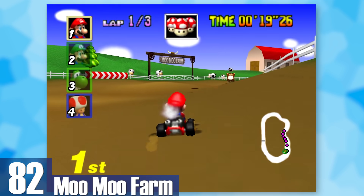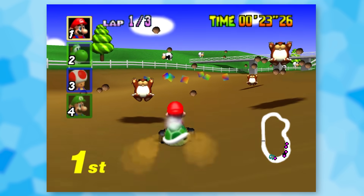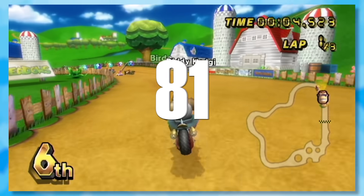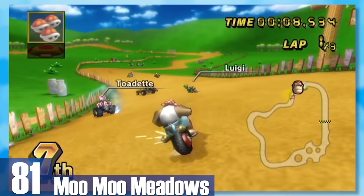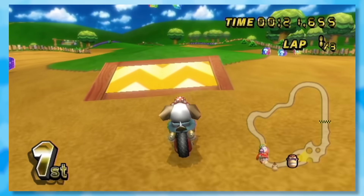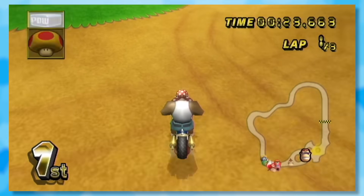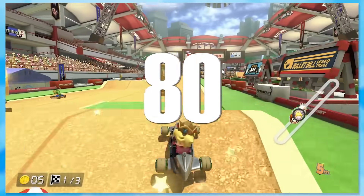82: Moo Moo Farm. There's a bunch of Monty Moles in the road, some cows out in the distance, and a very southern music piece playing along. 81: Moo Moo Meadows. For years I argued that Moo Moo Farm is better than Meadows, but objectively this one has better track design — there are ramps to jump off of, the moles move through the ground now, and even the cows get on the road for some action.